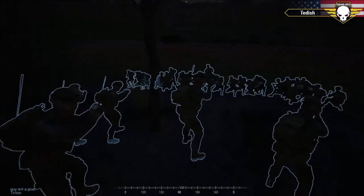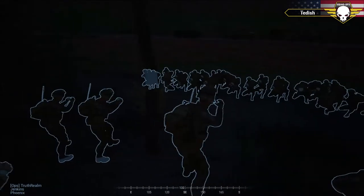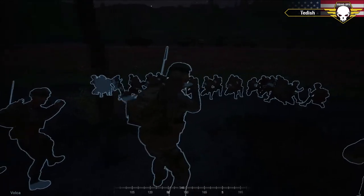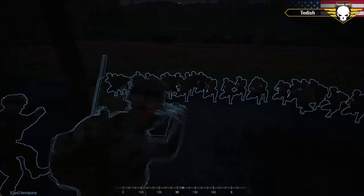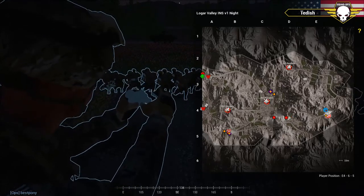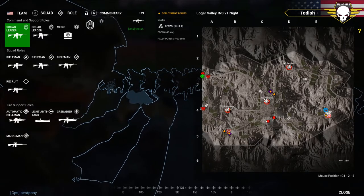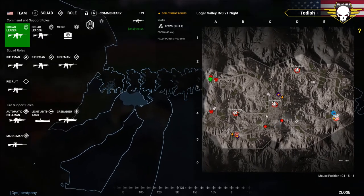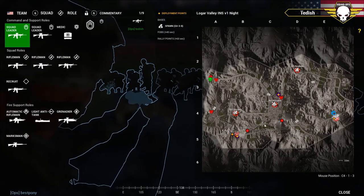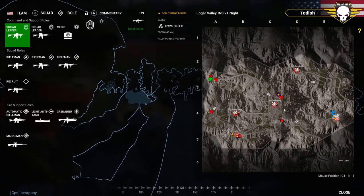It looks like the US are gathering for their platoon brief. The US commander briefs four squads on the two cache locations marked on the HUD — one in Charlie 3, one in Bravo 5. They're going to assume the cache is in the city. First squad moves to the hill via transport truck, dismounts, and moves into position near the INS resupply.